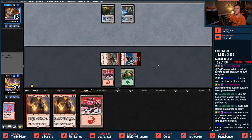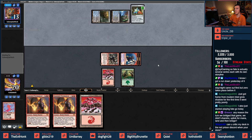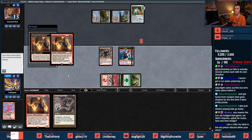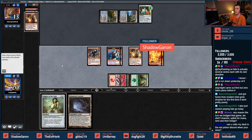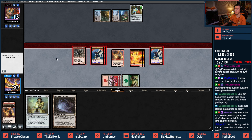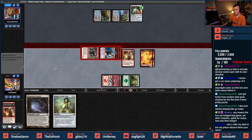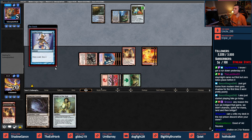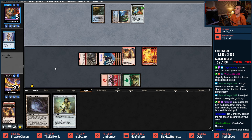Temple of Deceit, dark slick shores — we have a Pentad Prism here for white probably, or two counters so they can now make white. Braid would be the best thing to see — we don't get one though. Very little reason to put a Chalice on zero — I'll wait to put it on one. Sarum Visions — Chalice on two for Thassa's probably.